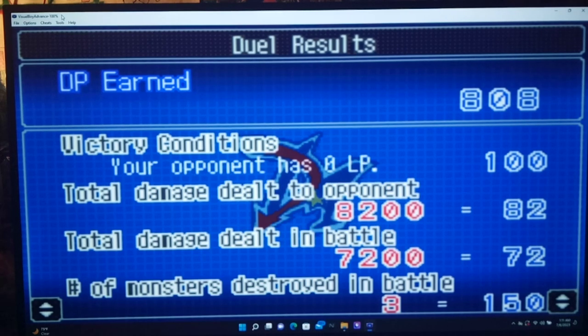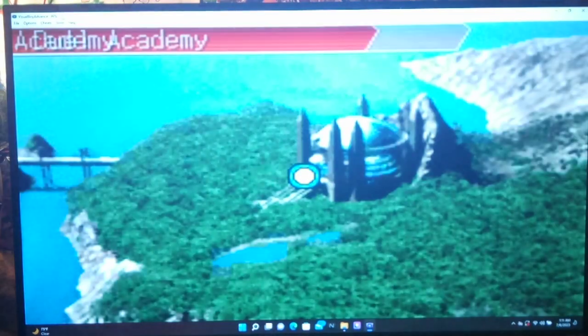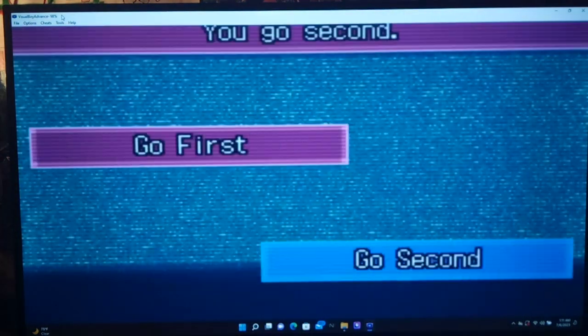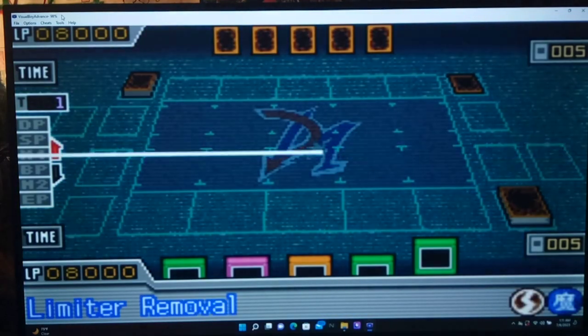That's kind of the goal of this deck — to get the extra DP and bonus damage. We got Jayden again at the classroom. Let's do it. Let's see if you can defeat me this time. Last time he didn't even fuse. That MST turned out to be clutch on Skyscraper. He's going first this time.